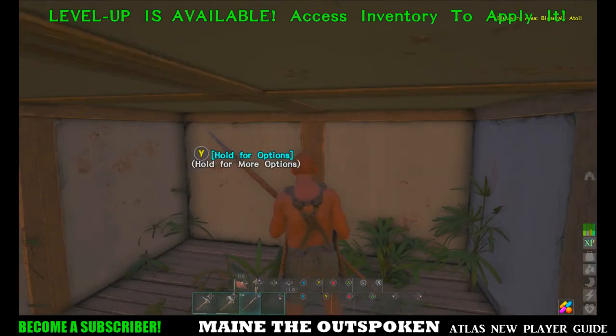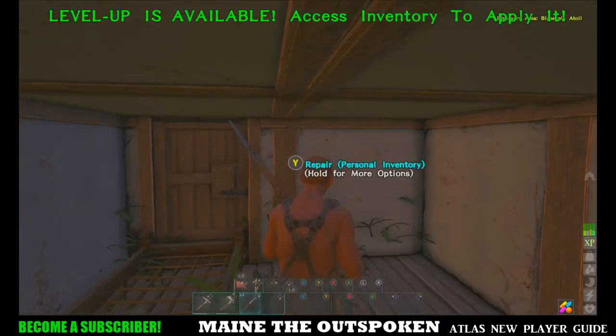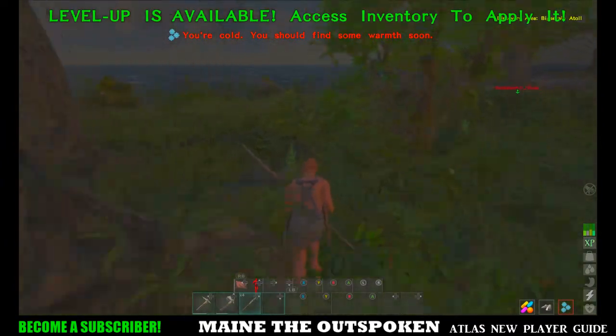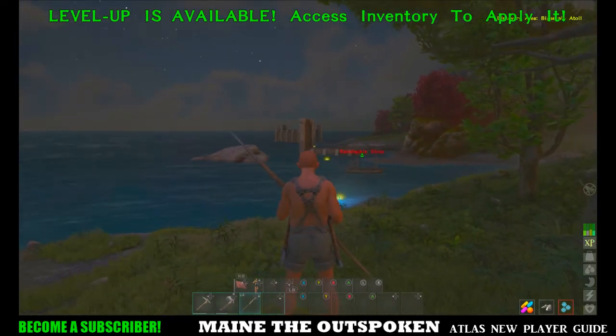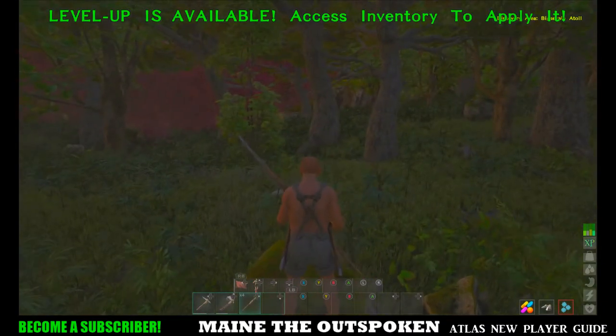It does look like someone destroyed my ramshackle sloop. If you leave a boat unattended and unprotected on the side of an island and log off, most likely you're going to wake up the next day and it's destroyed. Be aware of that. You can build armored ship docks to protect your boat, but they do cost a lot of gold. That structure you see in the distance with a schooner in it is an armored shipyard which can protect your boat.